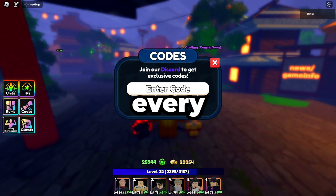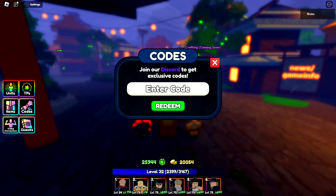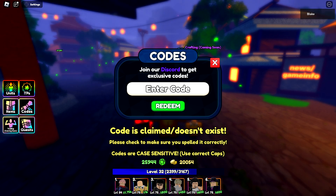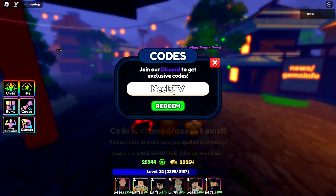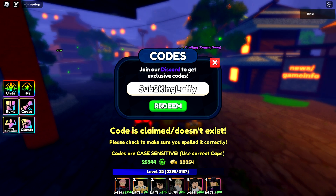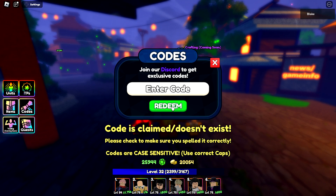In this video, I'm going to be showing you every working code in Anime Last Stand. Starting with the first code, Sub2CodeNext77K, which will give you some gems. The next one is NilsTV, which will also give you some gems. Sub2KingLuffy will also give you some gems. Sub2BMGTormento117 on YT will give you some more gems.